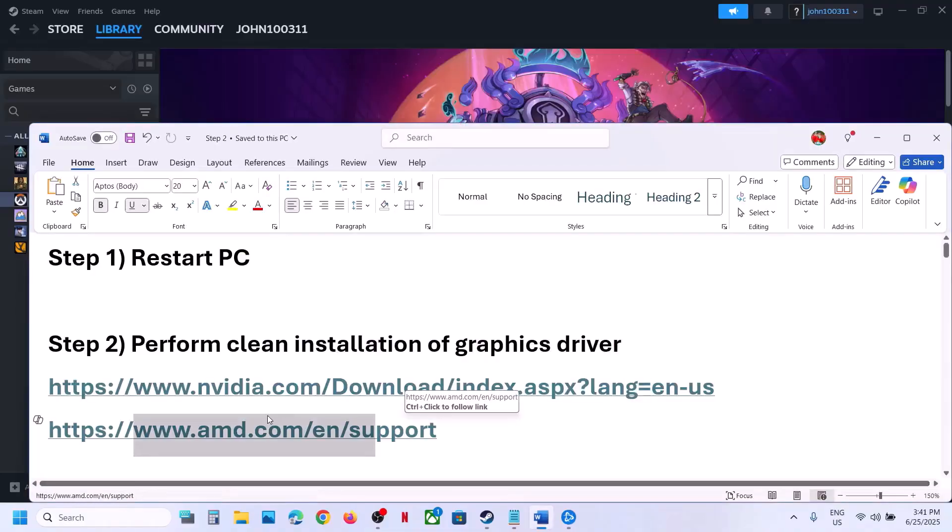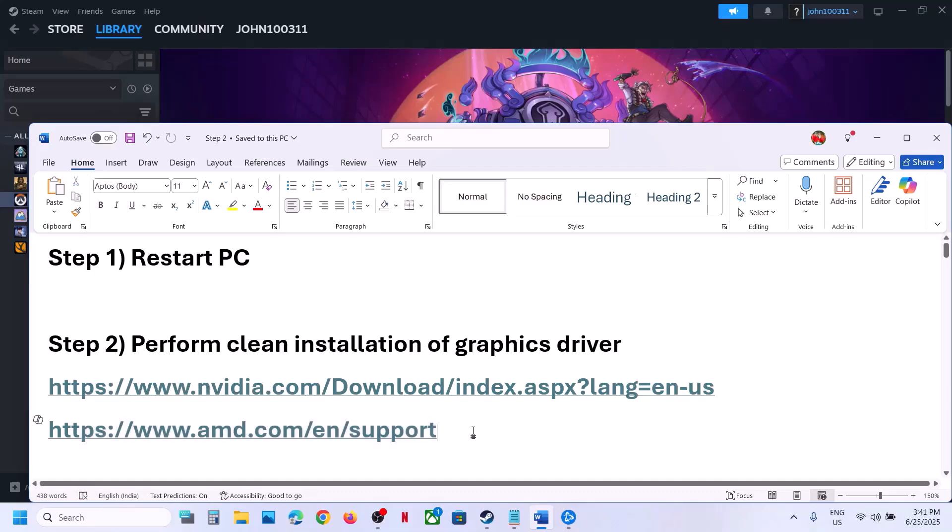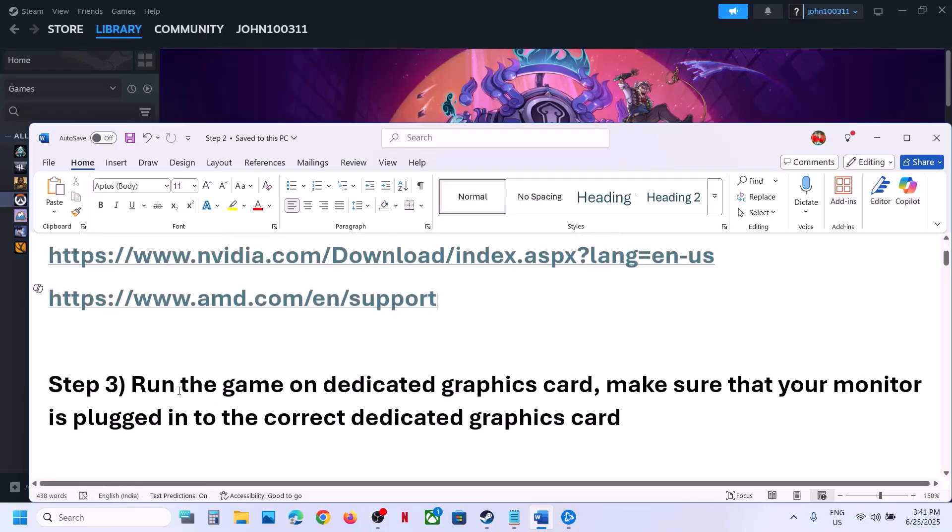For AMD card users: first uninstall the current graphics card driver, then restart your computer. Go to the AMD website, select your graphics card, and install the latest graphics card driver. Restart the computer again and then launch the game.